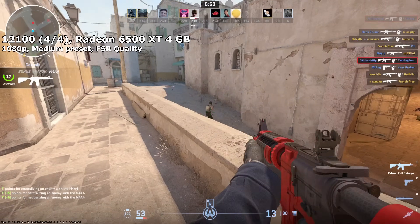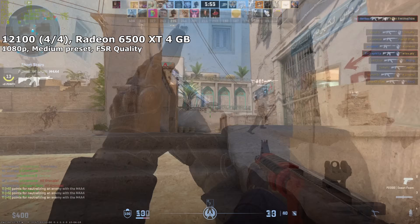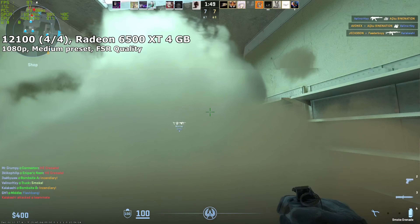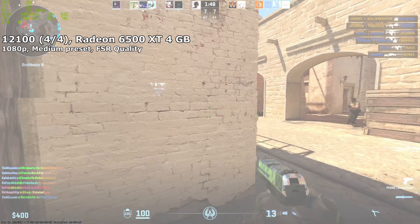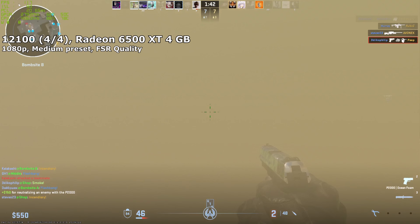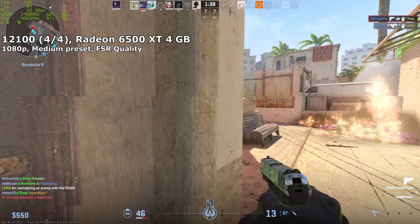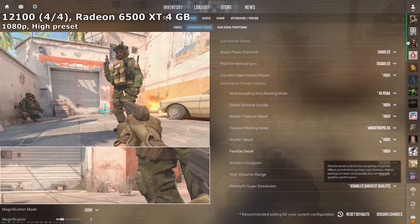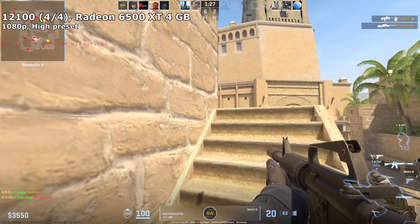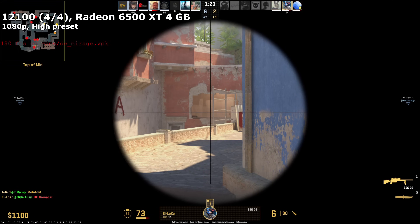Remember, I'm not benchmarking the processor or graphics card here — I'm testing them both together in a real-world gameplay scenario, because that's exactly what you'll be doing when you play this game. I also booted up Casual 10v10, which is surely a worst case scenario with smokes, molotovs and insults flying everywhere. My only issue was that people kept picking Mirage. But in the hours I tested the Radeon 6500 XT across various stressful rendering and psychological situations, it held up surprisingly well.